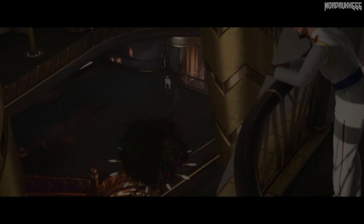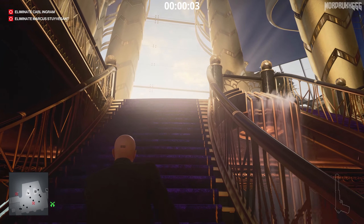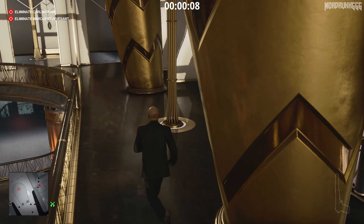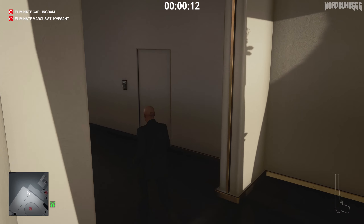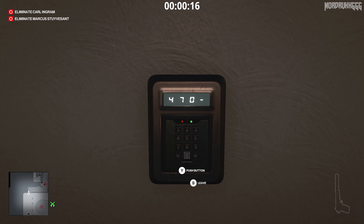From the start, go up these stairs and turn left. There is a door with a keypad. If you do the mission stories you'll figure out what this code is, but it's pretty easy: 24706.